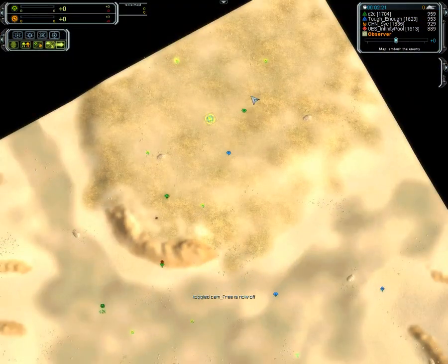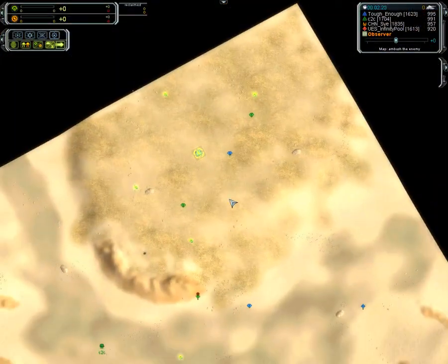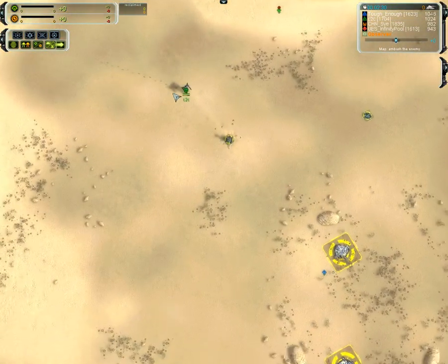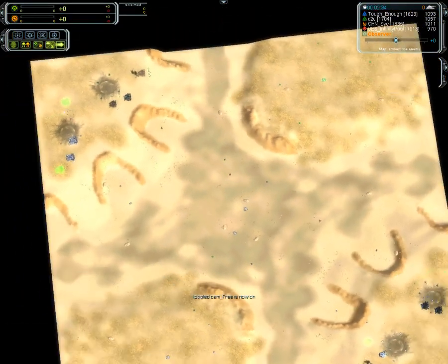Then we get the first shots fired. Tough Enough — it's Mantis on Mantis love here, Tough Enough versus C2C — but it looks like it'll be outnumbered. Elsewhere, just scouts, people probing. Very aggressive ACU from C2C — by far the most aggressive out of the four.